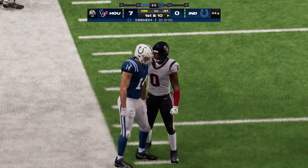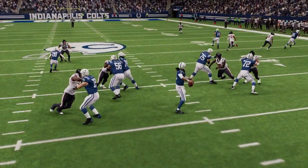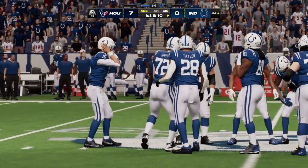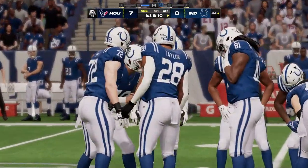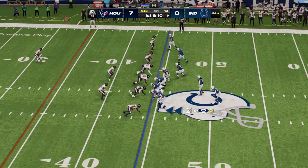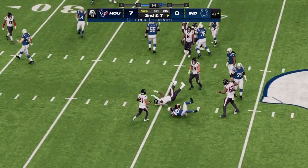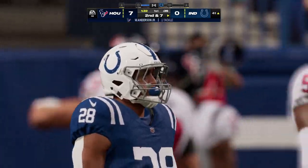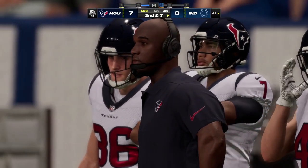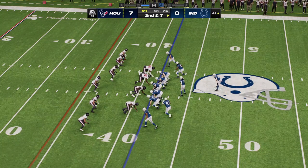A nice throw right side, he hauls it in for another good reception — the Colts on the march. One of the ways quarterbacks keep all receivers alive is to never lock in on any one guy — keep your eyes moving, scan the field, and find the open guy for a nice pickup. First and ten now in Houston territory at the 44 yard line. On the counter, it's Taylor for right around three yards — second down. The defense did a really nice job staying in their proper places and not allowing any lanes to open up; they'll come up second and seven.